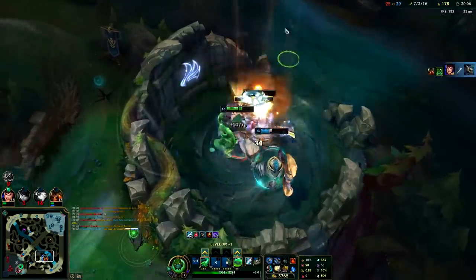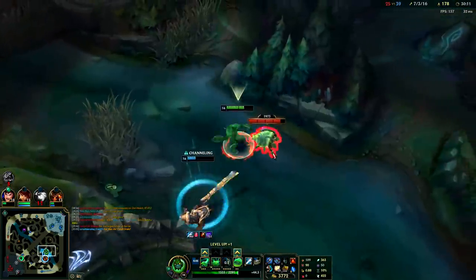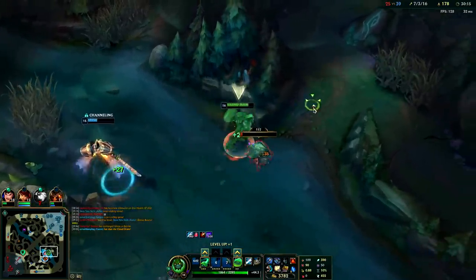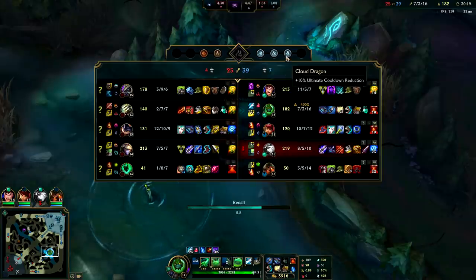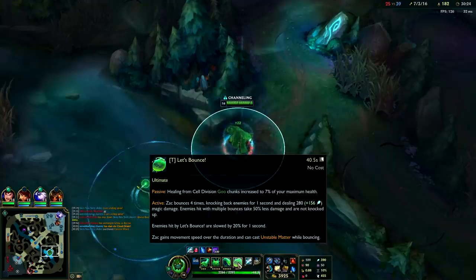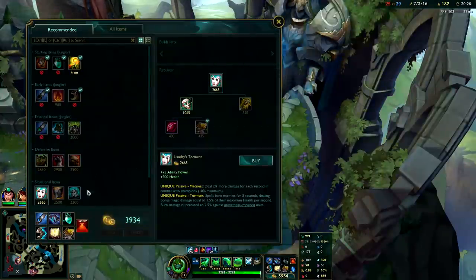Get Dragon and then we can do scuttle. They have top inhib - play around that. Could even go for Baron. My ultimate's on a 40-second cooldown because I have 5 Ultimate Hunter stacks - it's level 3 and the extra 30% CDR for my R is really nice. We have 3 Dragon stacks.